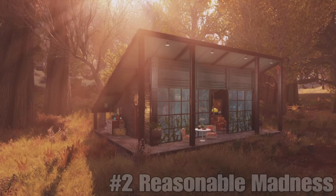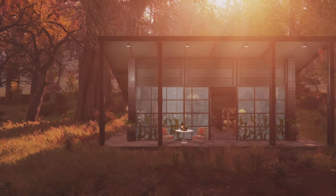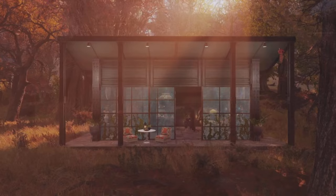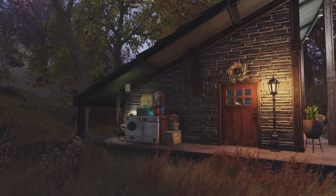In the number two spot this week, we have Reasonable Madness with the Little Forest Home. Wow, this is absolutely gorgeous - just the lighting from this initial shot looks really good. The first thing that stands out to me is the shape of this thing. It's actually quite simple, but we do have some cool overhanging roofs, which is always a nice touch. And anytime I see a slopey boy used in this fashion, you get 10 TNG points from me. That's a lovely little shape, that is.